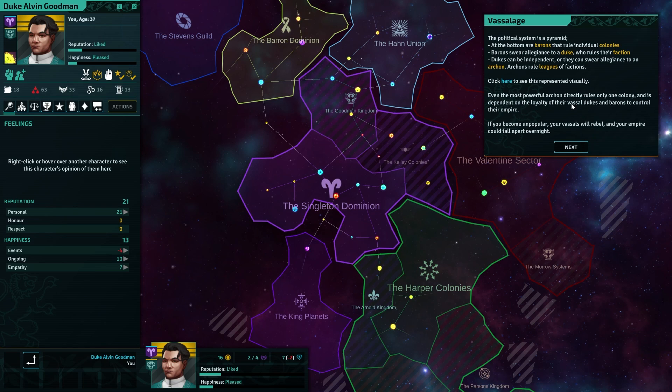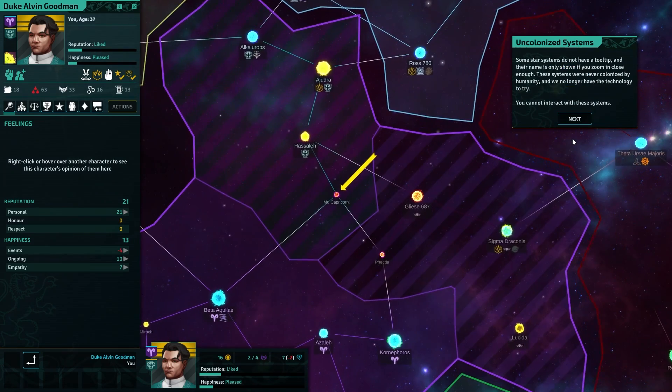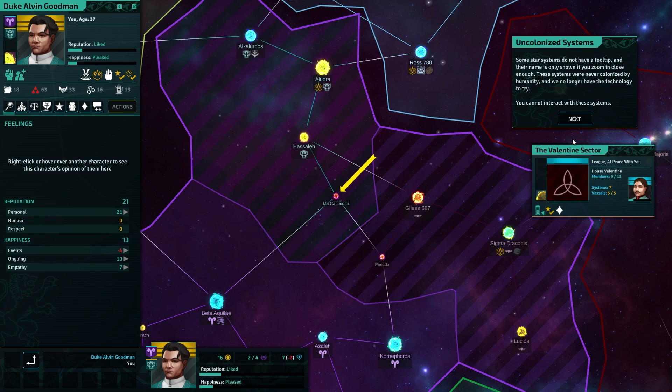Even the most powerful archon directly rules only one colony, and it is dependent on the loyalty of the vassal dukes. If you become unpopular, your vassals will rebel. Yep — Crusader Kings in space, if you're used to that.